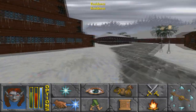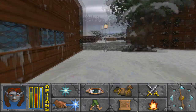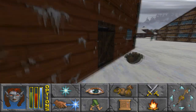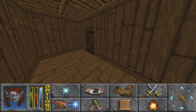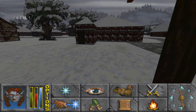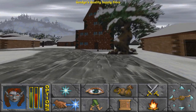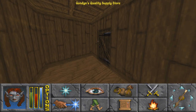Let's go into this general store. So this is another thing this game has - 'Incense and soft music soothes your nerves as you cross the threshold.' This means this will always be a good store. The things in here will always be of high quality, but they will buy for less and sell for more. So we want to find a slightly cheaper store. This is the medium one - we'll explain more of this later.